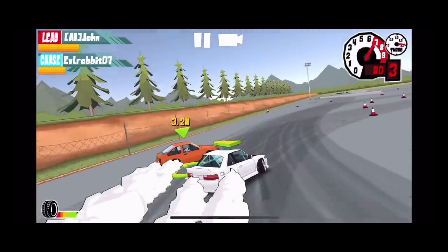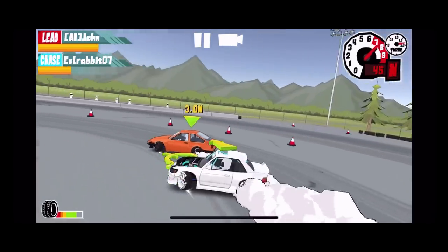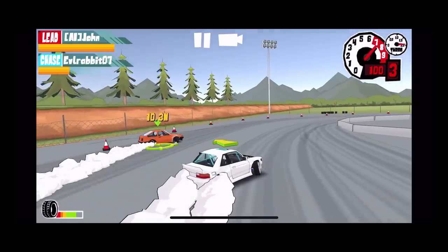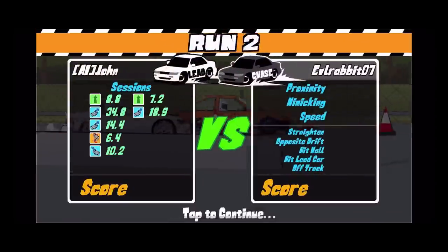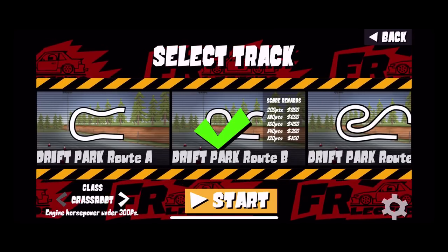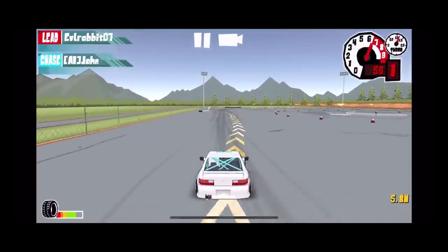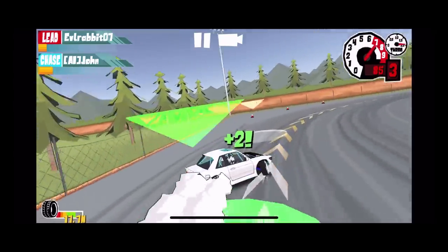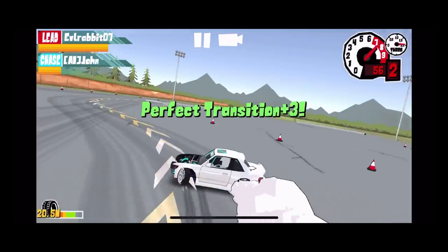On the start we were kind of overrunning him and then we smacked into the door — a little bit too much of a door dive, but we will get the mimicking there. I'm trying not to hit him. This track is one I'm not that great at because I tend to dive in too much. My best track is that second track we did. Also apparently I lost my bumper. We're going to hit Irwindale and also the Japan tracks which are very hard to drift.